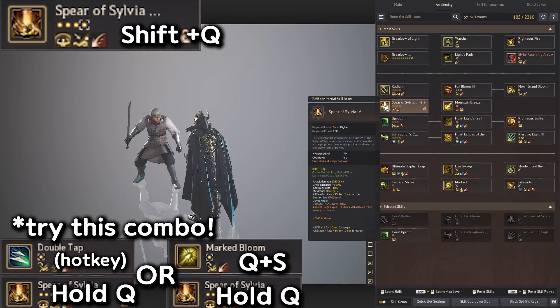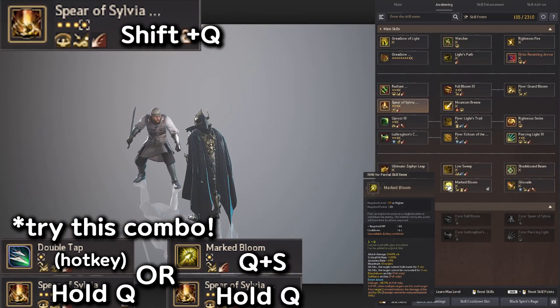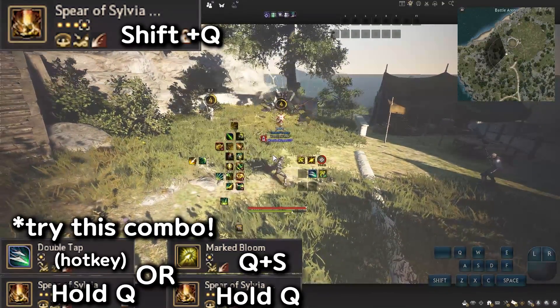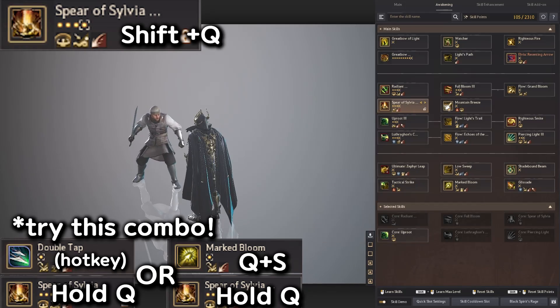Another way of using this skill is using Mark Bloom, which is down Q. So down Q and then hold Q — that's another way of activating that skill.